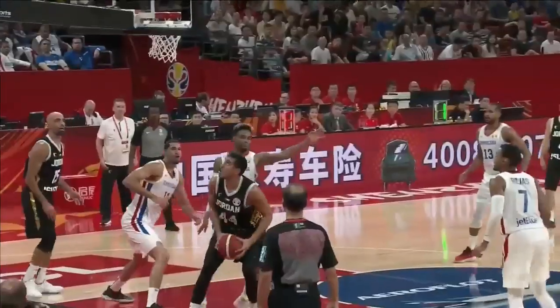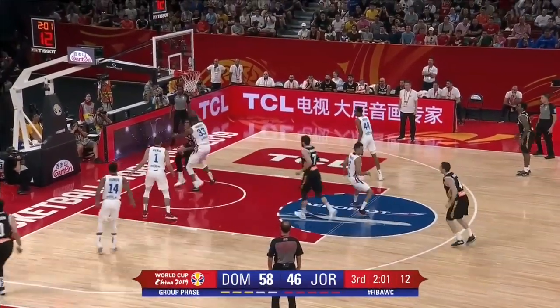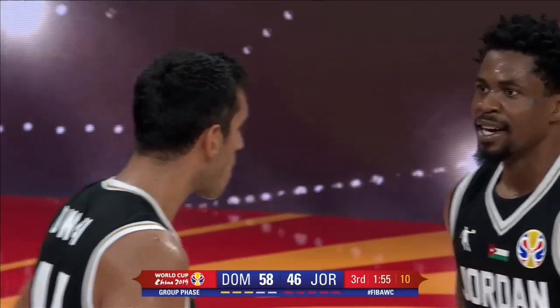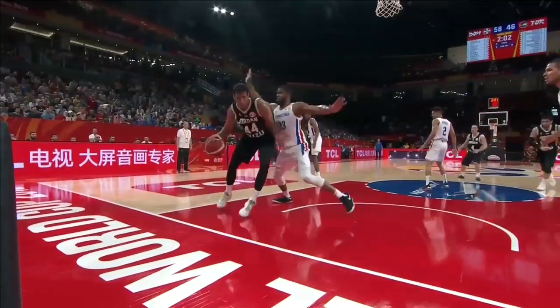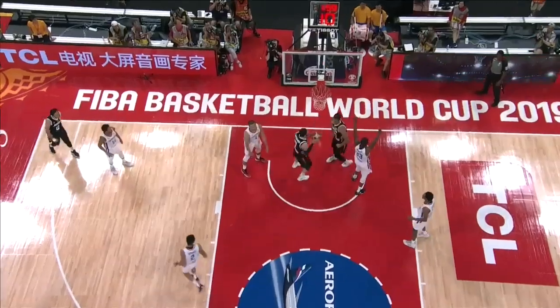Oh, just hang on to the ring a little too well! Dwayne looking to muscle his way down the baseline — does it with the contact, and then he flexes his muscles. Jordan have a chance: six points without reply. Just throw it into the big fella down low, they don't send a double team, and he just crab-dribbles his way to his preferred spot.